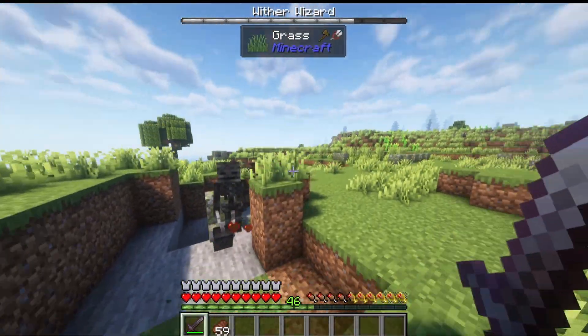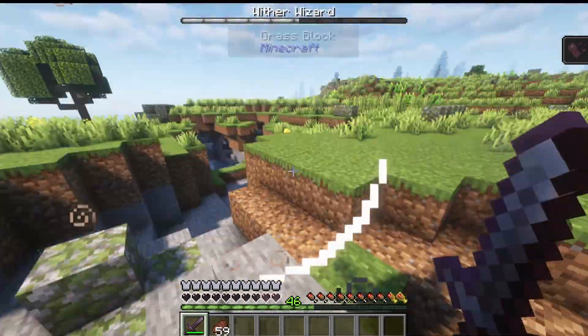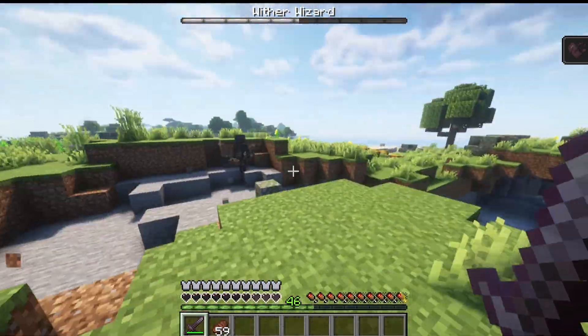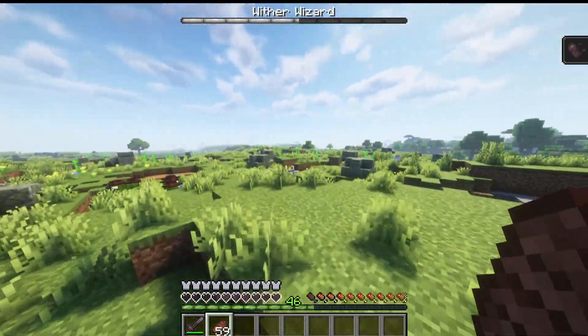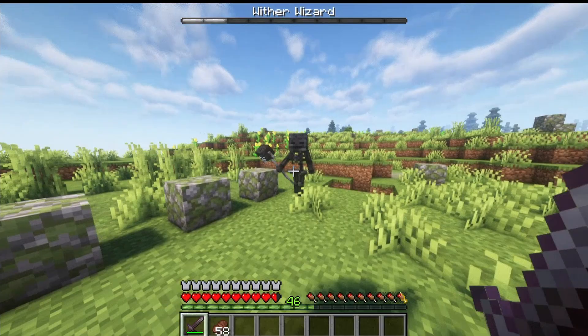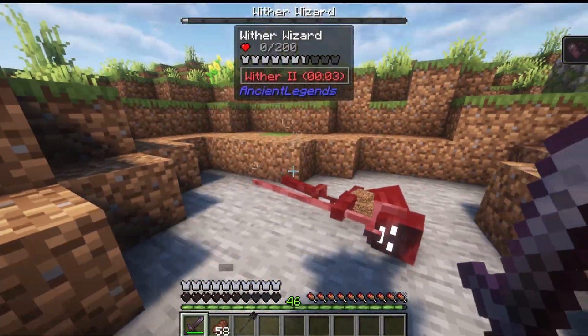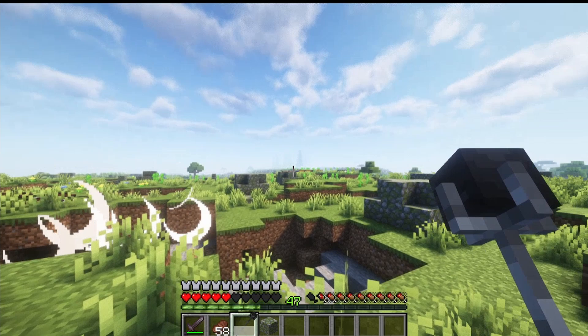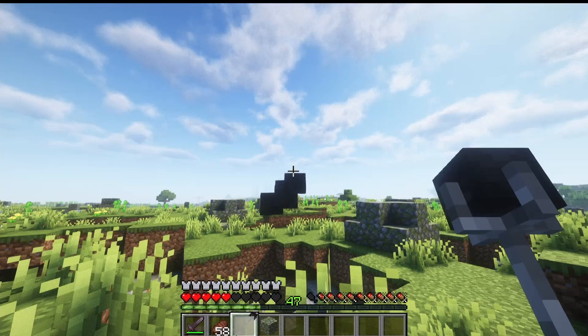Our next boss is the Wither Wizard — a Wither Skeleton that holds a Wither Staff, which shoots out Wither Skulls that are much stronger than those from the normal Wither. They obviously give you the Wither effect, but they also make big explosions and do way more damage than the regular Wither. This is a very tough boss. He has 200 health, and when killed drops his Wither Staff, which you can then use to shoot those same powerful Wither Skulls. It has no durability.